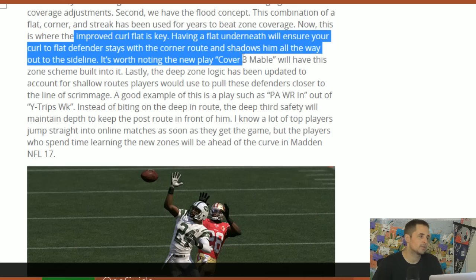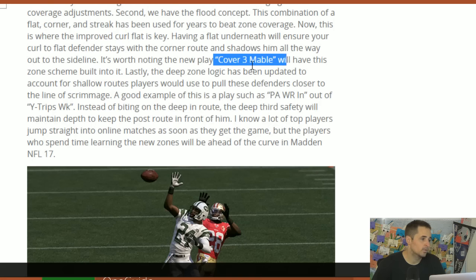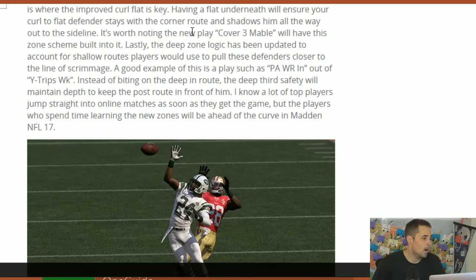If you have a flat underneath, it will make sure that your curl flat defender stays with a corner route and shadows him all the way to the sideline. You'll see defenses like Cover-3 Mabel that will have this zone scheme built into it. We used to teach you guys how to make Cover-3 Mabel — we'd say if you put a purple with a flat, you'll play this combo. Now it's available directly, which is cool for players who aren't experts at pre-play adjustments. It's great to have these real football coverages built in.